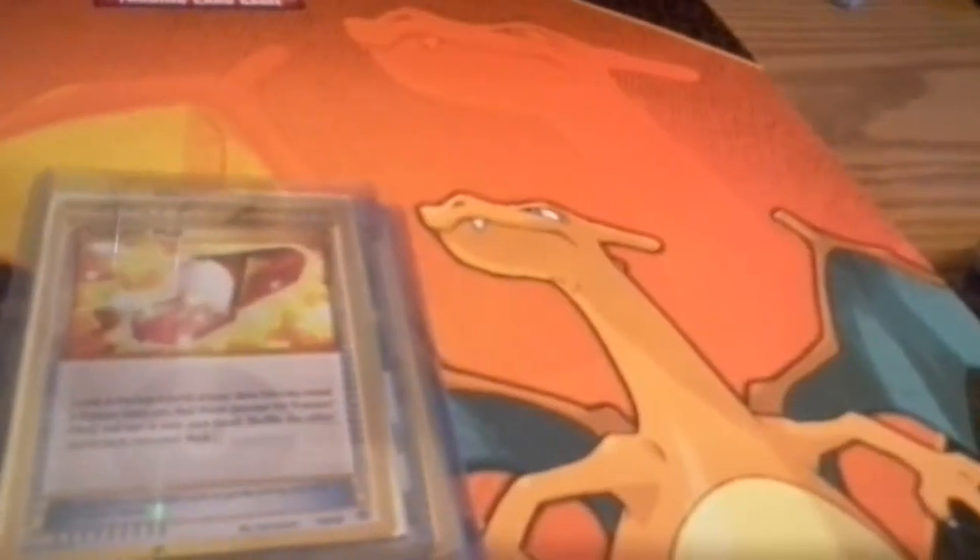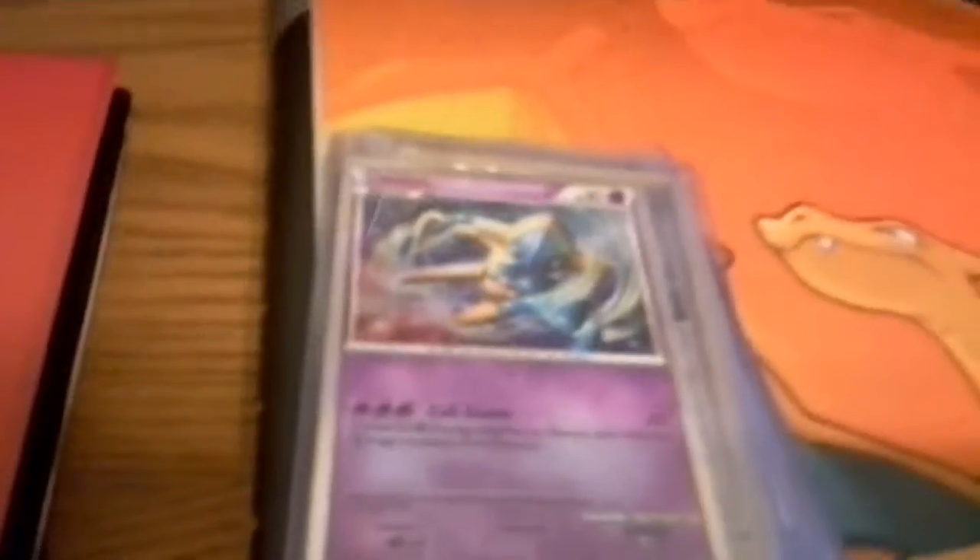And if you want to count these right here, I have a Secret Rare Articuno, a Secret Rare Charmeleon, a Secret Rare Rain Receiver, a Secret Rare Trainer's Mail, a Delta Species EX Dragon Frontiers Ekans, a Shiny Rayquaza, a Manaphy from Pop One — I don't know if that's worth anything or not — and a Shiny Deoxys.